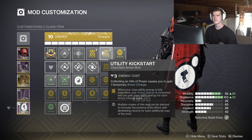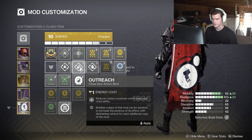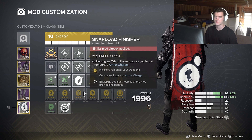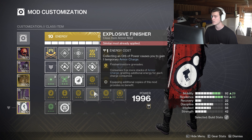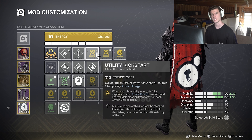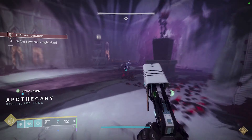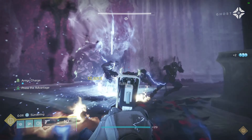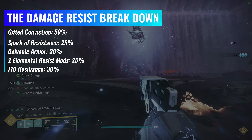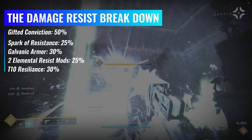On the legs we have Better Already and Recuperation, mainly because arc — other than Combination Blow's melee — has no source of healing. If I could find a way to make ionic traces heal me that would be amazing, but unfortunately that's just not a thing. With us collecting a lot of ionic traces we do have Elemental Charge — each time we collect an ionic trace our chances get higher and higher of gaining an Armor Charge, which carries over to the class item. I only have Special Finisher on because I never take it off, that part's just me. The other mod is Utility Kickstart — I'm going with it to keep uptime on class ability spam, though you don't need it. The class ability will come back on its own, just within 11 to 9 seconds.